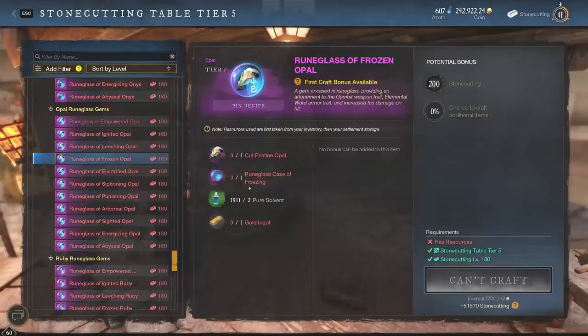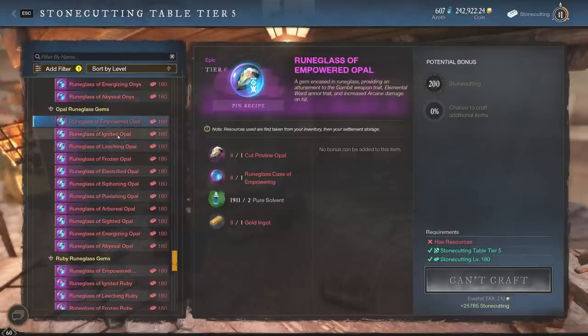The Cut Pristine Opal, the Rune Glass Case of Freezing, the Pure Solvent, and the Gold Ingot — that's all it takes to make one of these Rune Glasses of Frozen Opal. Of course, we're not going to go Frozen though. We could go for the Leeching, or we could even go for the Empowered Opal.